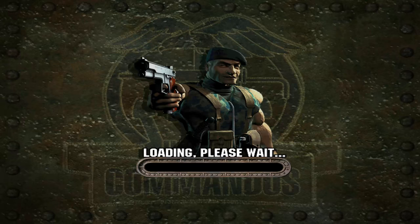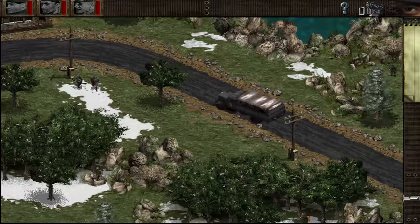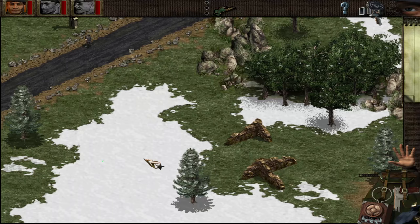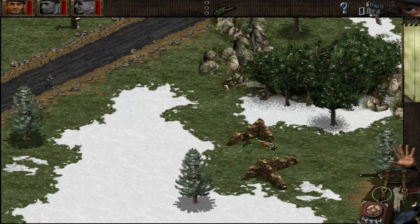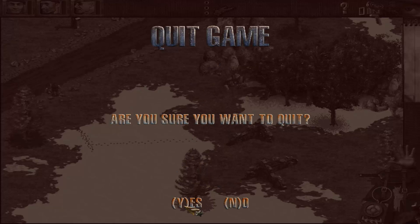So now you can start the game similar to the GOG version, and everything should be working fine. You can see the Green Beret is there, the sound is there — great, all is working fine. You can save the game, you can quit the game, or whatever. So that's the fix for Commandos: Behind Enemy Lines DirectX 5 error on Steam.